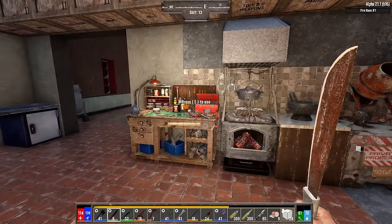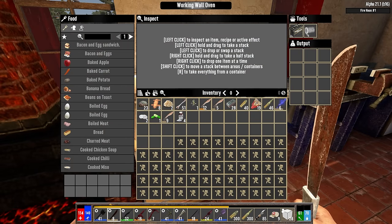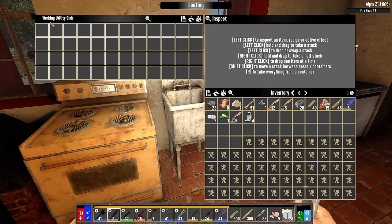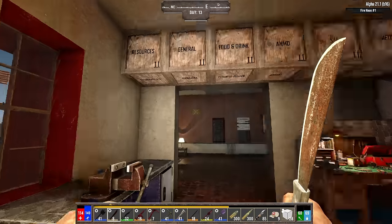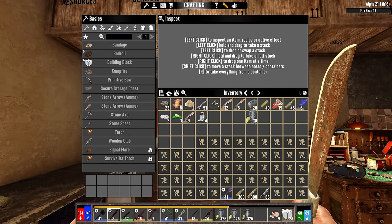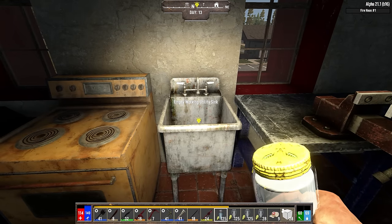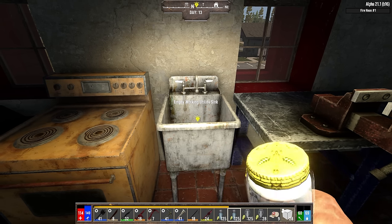I did some rearranging - got stuff more cleanly set against the wall. Here's the player oven with a battery in it so we can start cooking, although I'm reluctant to cook things like carrots since they're so valuable. Here's the working utility sink - that's actually a storage unit. Let's grab up all the jars of water and make them into jars of water. That turned into regular pure water - nice.